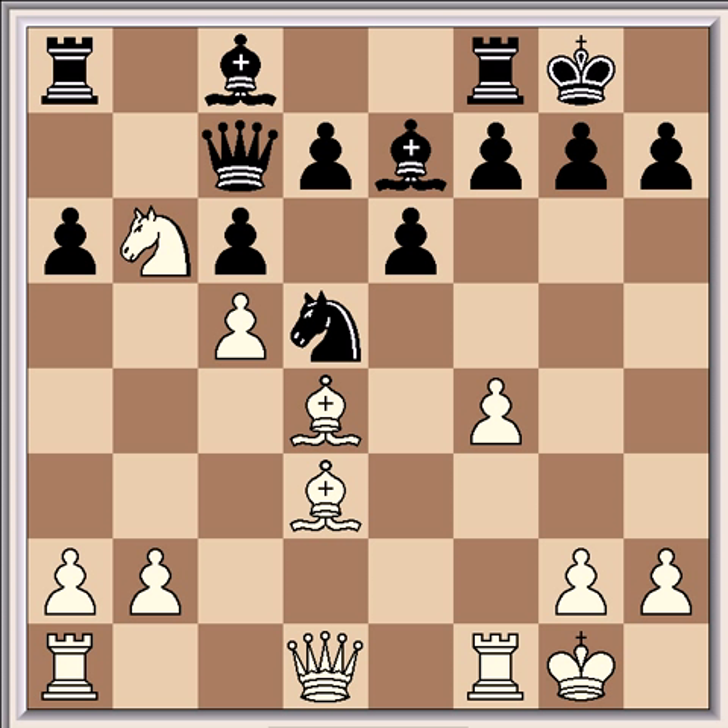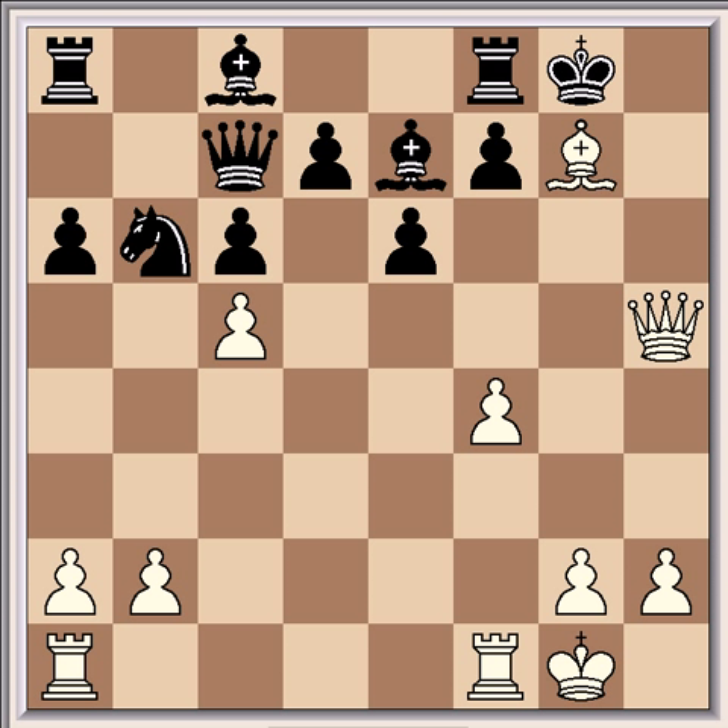And Svechnikov played knight takes b6, which of course is a mistake. If he had moved the knight back to f6 he would have been okay. But he overlooked the possibility of this mating trap and played knight takes b6. So white again has exactly the same mating trap: bishop takes g7, king takes g7, queen g4 check, king h7, rook f3. And once again there's no way to stop the mate.